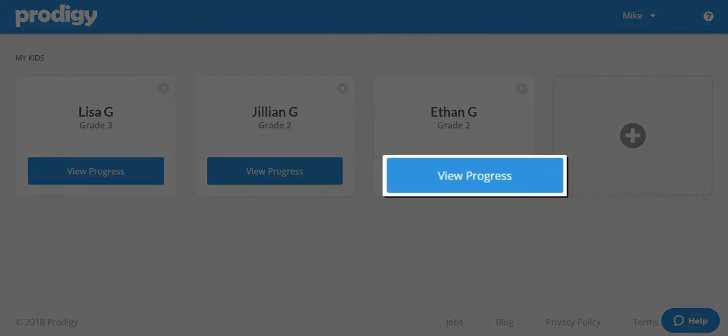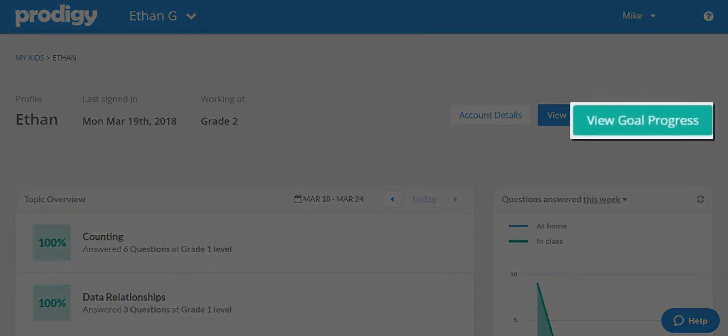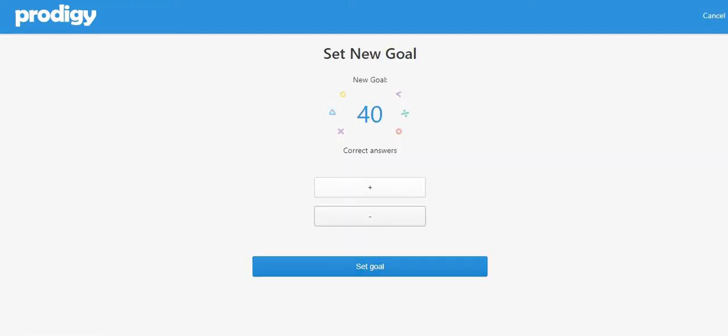Now pick the child that you want to set a goal for, and click where it says View Progress. Then on the right hand side, click where it says View Goal Progress. We haven't set a goal for Ethan yet, so we'd click to set a goal, then choose the number of questions they would need to get correct in the game in order to receive the reward.